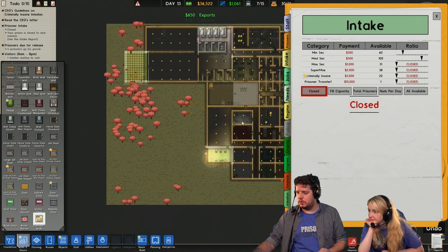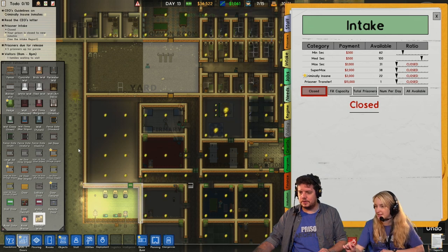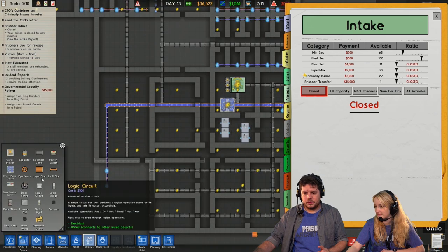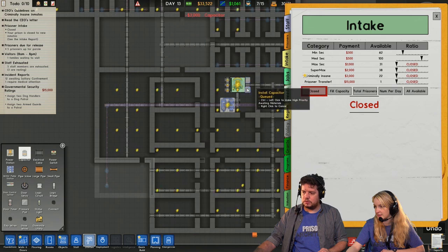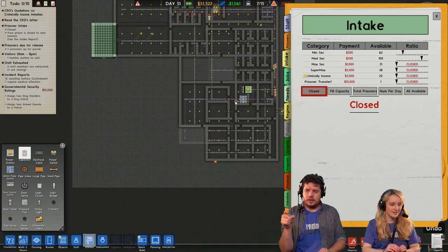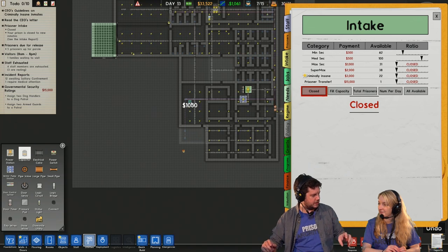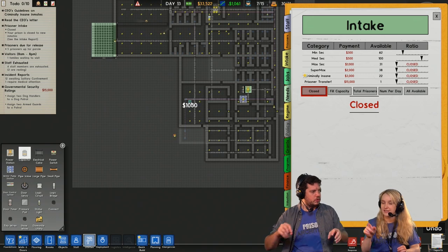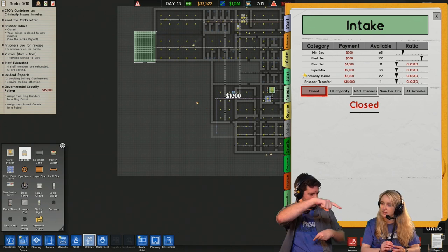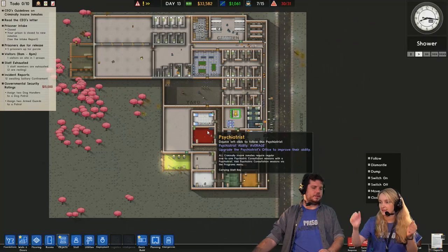What's happening to the electricity? We don't have enough power to support all these things. You were going to use that empty room and put another electricity thing there - now's probably the moment. I think we just need another capacitor. My concern is, if I have two of these on the same circuit they will short-circuit each other, so you can only have one generator active and you need to build a separate circuit. It worked. Excellent - back in business!